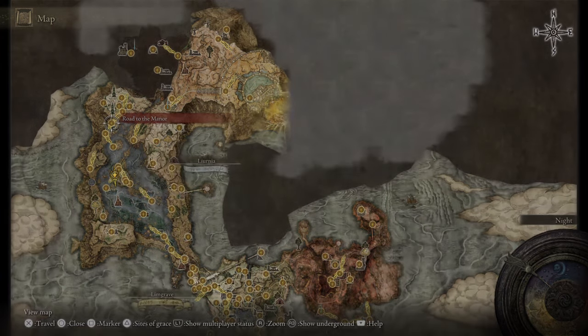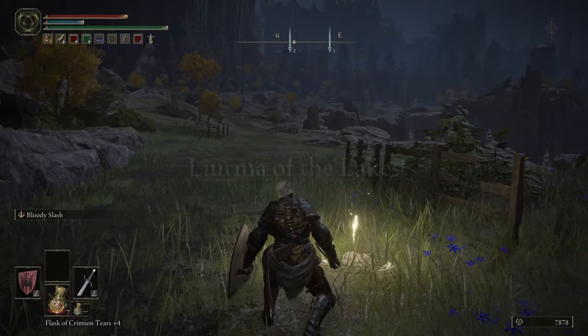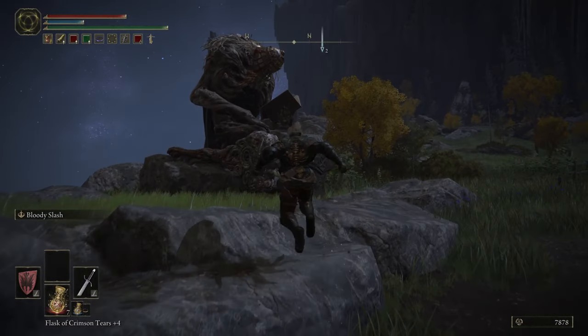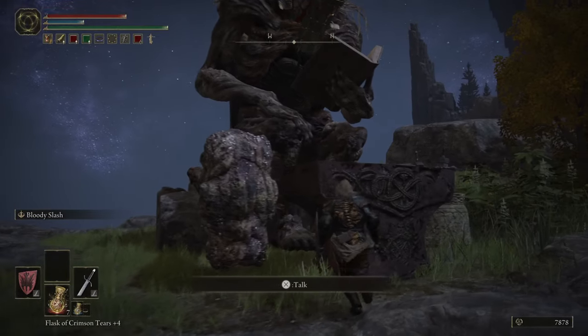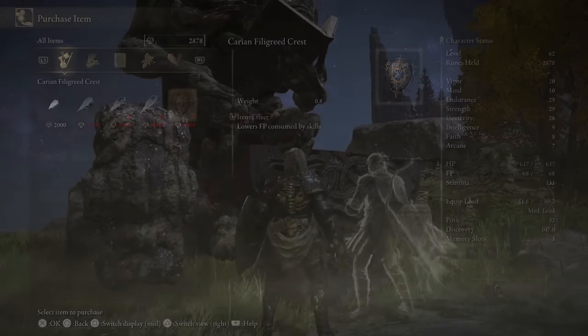If you move over to this location right here, there will be a giant who can sell you a talisman. Before you actually get this talisman, you need to do a little quest where you befriend a guy who is half-wolf. After you've done that, you talk to this guy right here and buy this talisman.